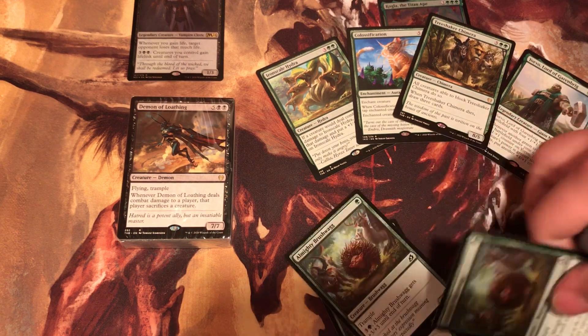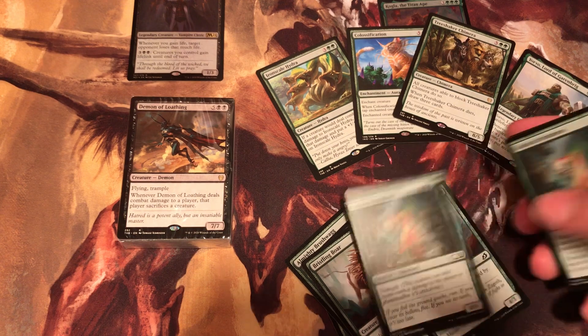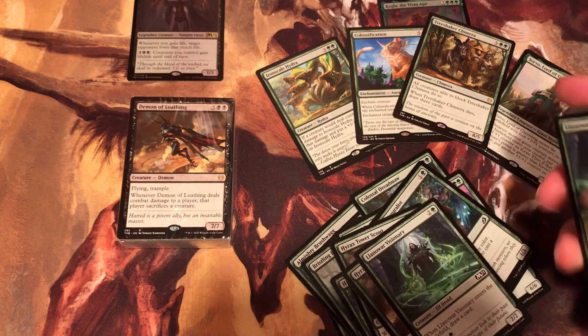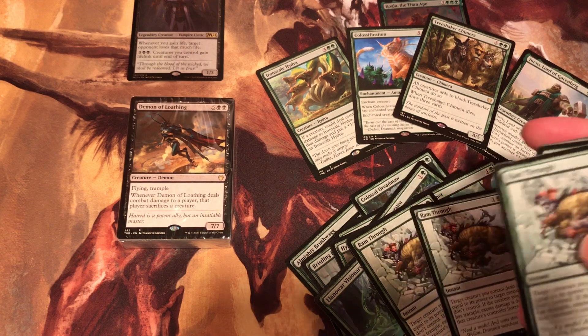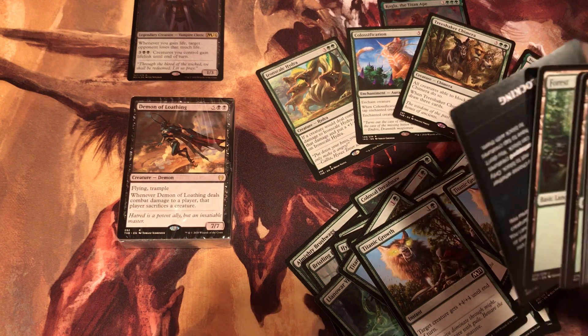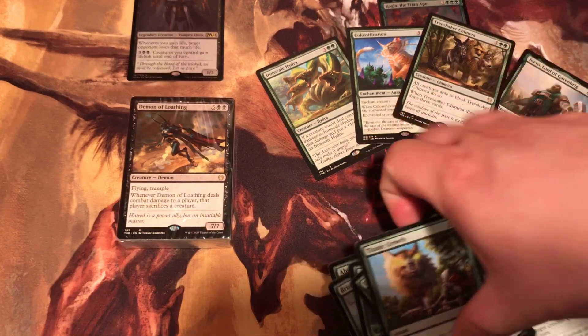We got the almighty Bushwag, some Bristling Boars, Colossal Dreadmaw, some Mammoths, some Naturalists, some Scouts, some M21 cards, Plummet, Ram Through, Snare Spinner, and Titanic Growth — which is always good. We got the lands and the 'on your turn' reference cards.